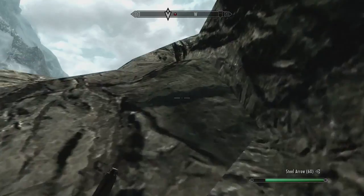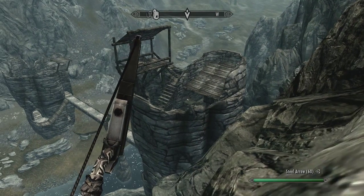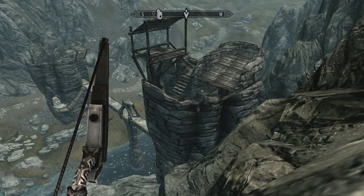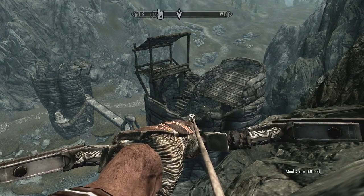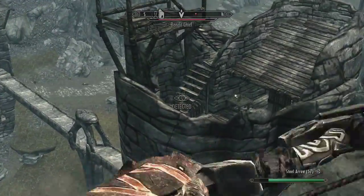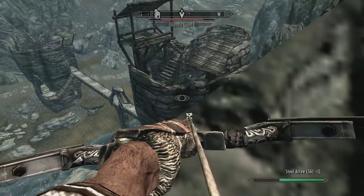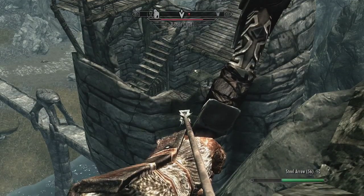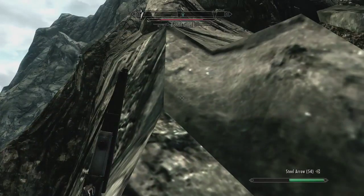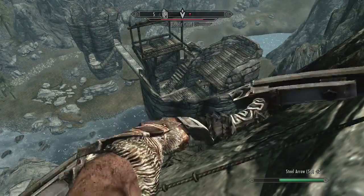Moving higher up — at least I know he can't make it up here. I can't see anything though. Head bandit — at least there's a critical attack chance. Just got three times attack, so we did some damage to him. Higher up still. Oh, there he is!